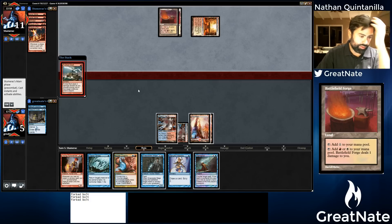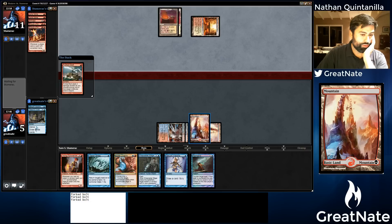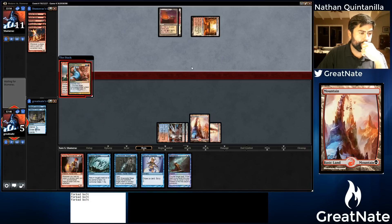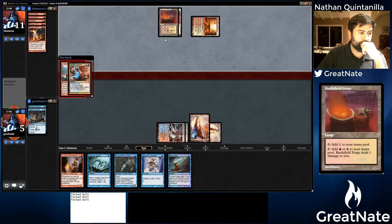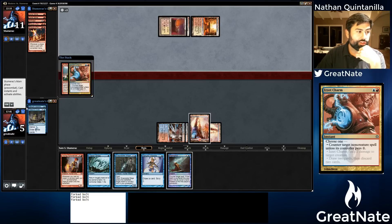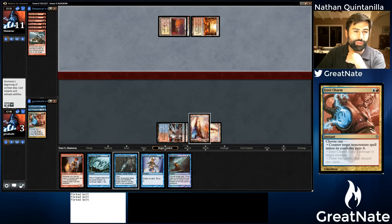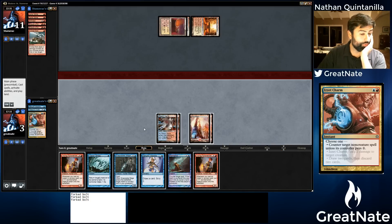We obviously have to do something about it. I think we just Izzet Charm it. Maybe that's not right — it doesn't really trade for that Forked Bolt. The correct thing for him to do is probably just to pay for it and still get half his Forked Bolt, reducing our life total, but it means he can't do anything this turn. Our other option was to Remand it, but then we'd be at 1 right now. So we have another Young Pyromancer — I don't think we're winning this game.